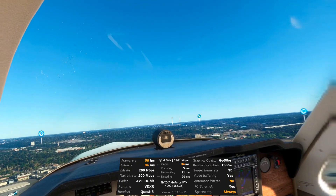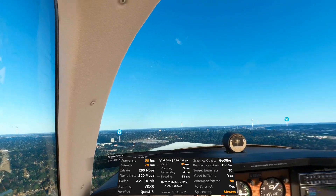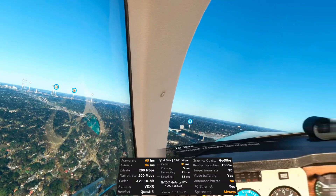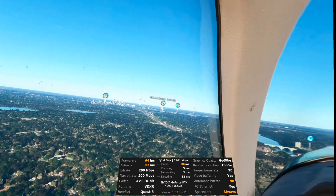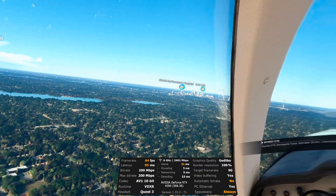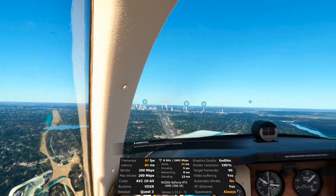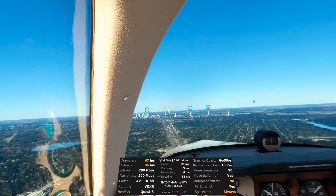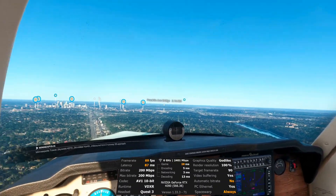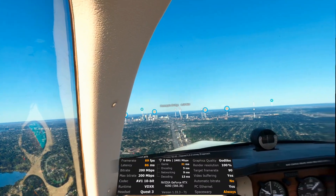The default in-game scenery for Minneapolis is atrocious in both Flight Sim 2020 and 2024. Sam Sim 3D did a phenomenal job with Minneapolis — they fixed all the bridges, they added Vikings U.S. Bank Stadium and a lot of buildings within the city. My only gripe is they did not touch Target Field — it still looks pretty bad — but it is a massive upgrade over what it used to be.